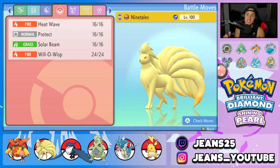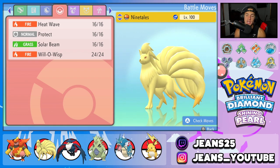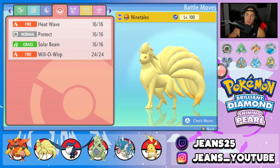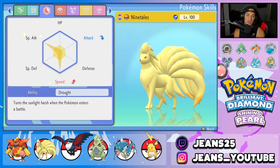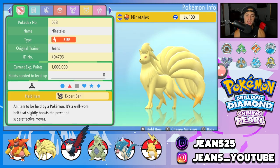Second Pokemon on the team is Ninetales. Ninetales can set Drought to make Magmortar do more damage — they're going to be best buddies in today's video. Ninetales has Heat Wave, Protect, Solar Beam, and Will-O-Wisp to burn physical attackers. Its ability is Drought and the item is Expert Belt.